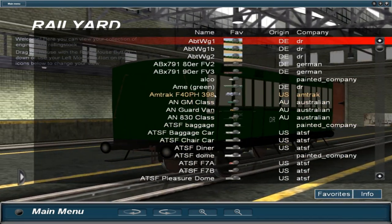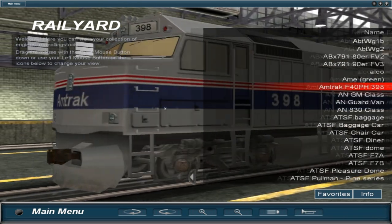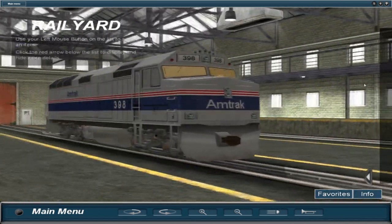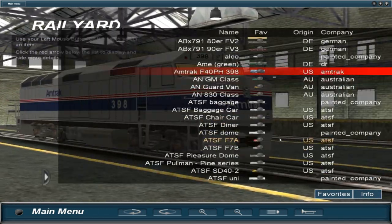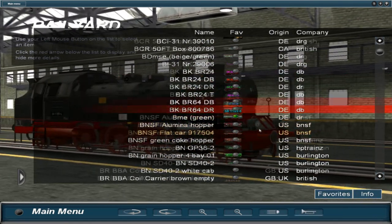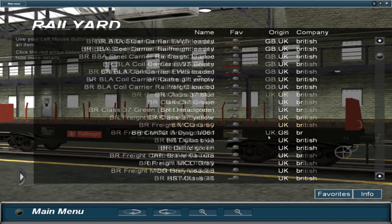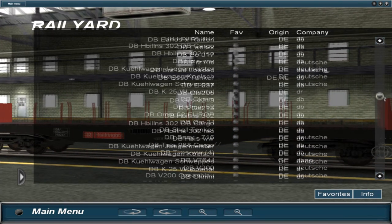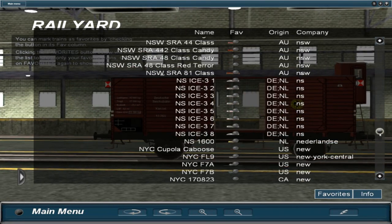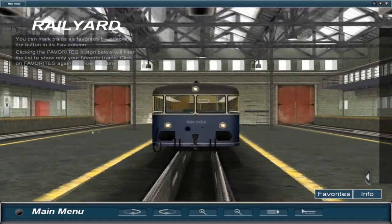If you look here — even though this is a Trains Simulator game, which some people might like and some probably won't — the amount of trains is actually incredible. I'm on the rail yard, which is where you just look through all the trains. You can see how far the slider goes down, and each train you can look through, and it's got carriages as well. That's crazy. It is actually really quite nice.